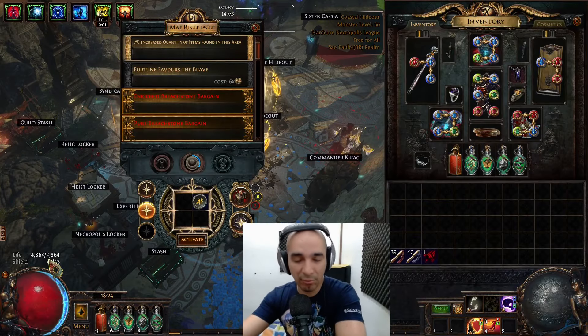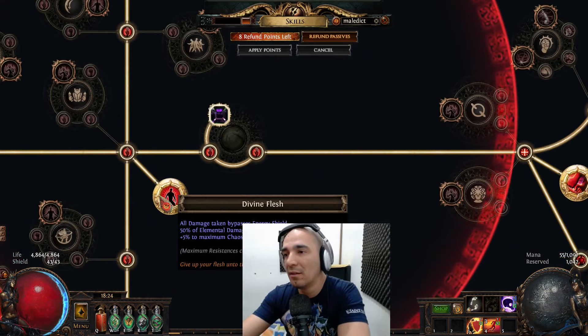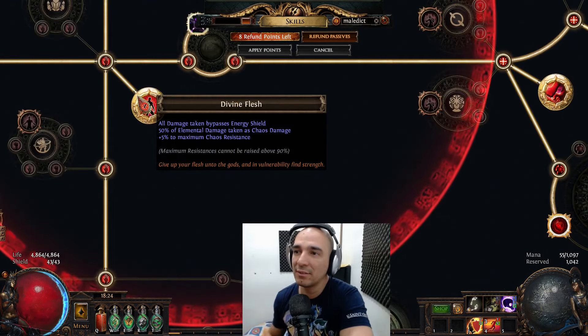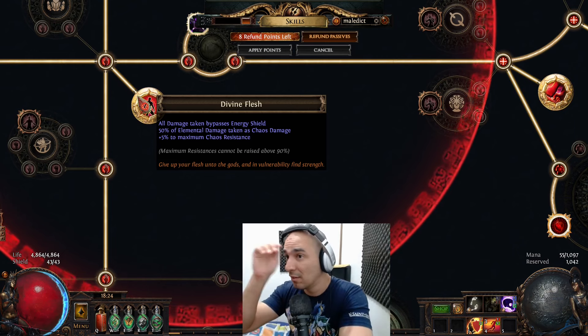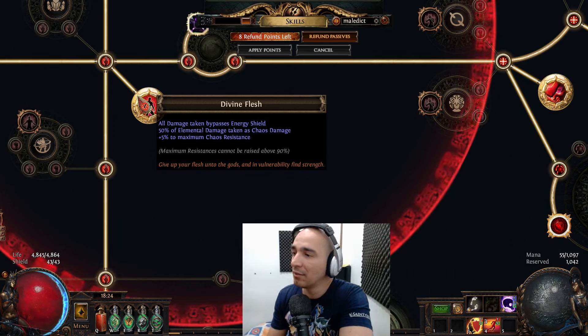I have a low life pool that is going to be improving as I level up, but I have something here called Divine Flesh. Divine Flesh: all damage taken bypasses energy shield — that's kind of a bad thing — but 50% of elemental damage is taken as chaos damage, and plus five percent to maximum chaos resistance.